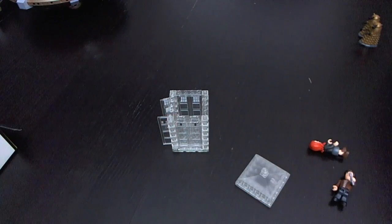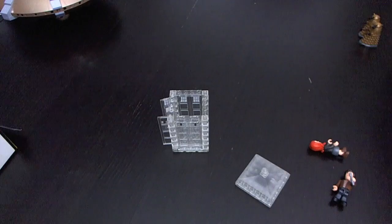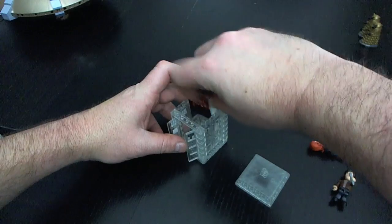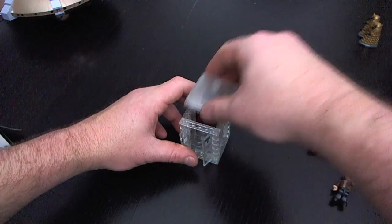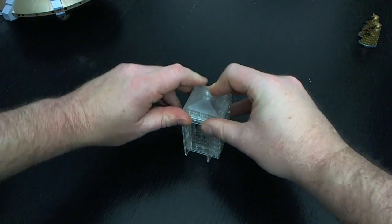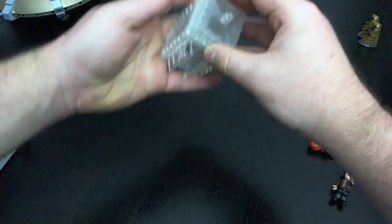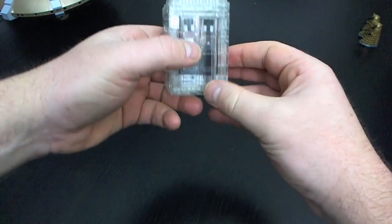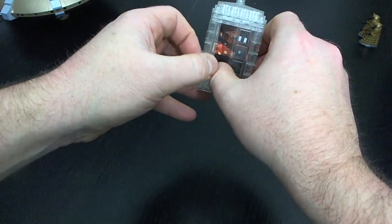Now, there was an optional piece that came with it that you can actually slide inside, to make it look like the TARDIS on the inside. So if you just bang that closed, now you have a little TARDIS with the interior.